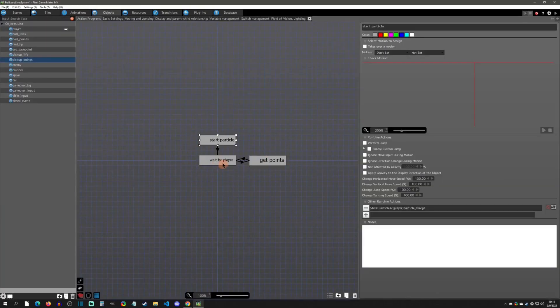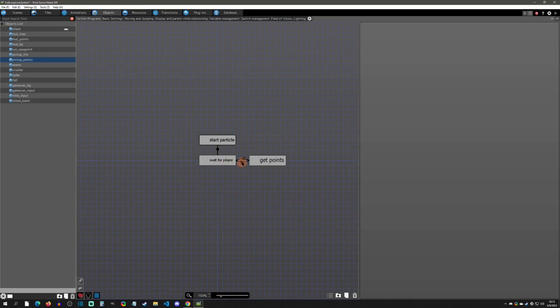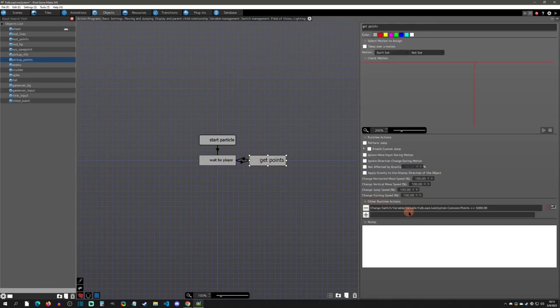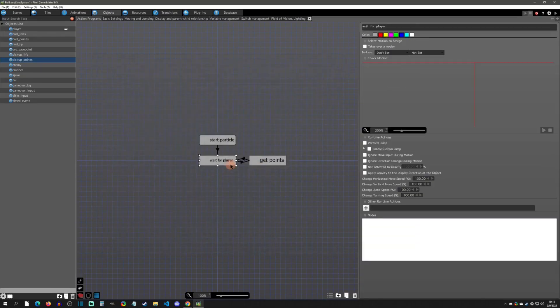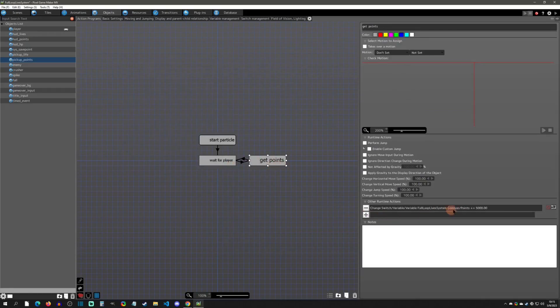Editing the object brings us to where it waits for the player — when the player is discovered it gets points, in this case plus 5,000 points, and then after a certain amount of time it goes back so the player can get points again. If we wanted to cap this, let's say we only want it to give five times of 5,000 points.